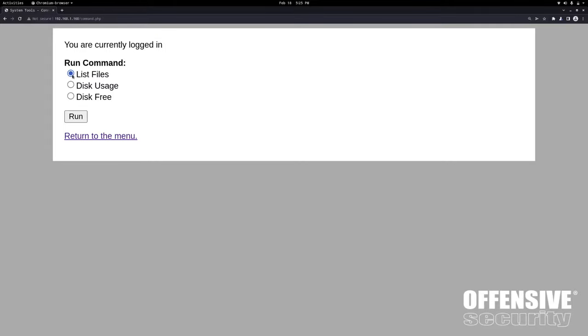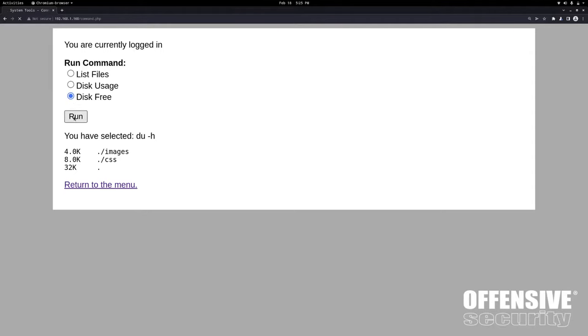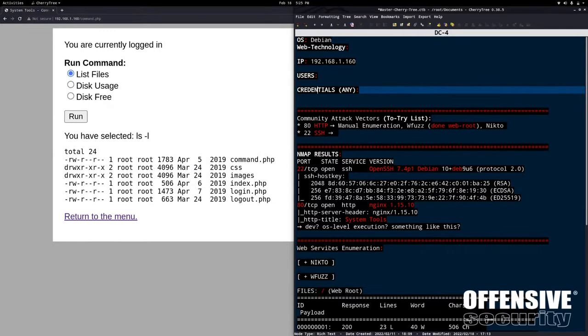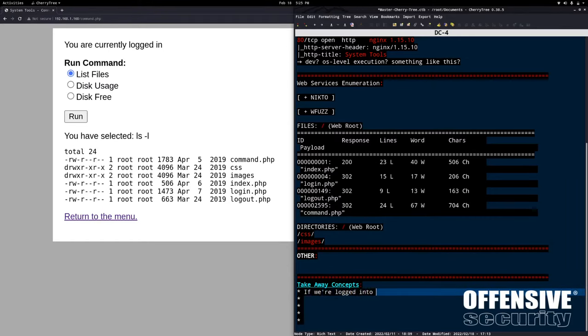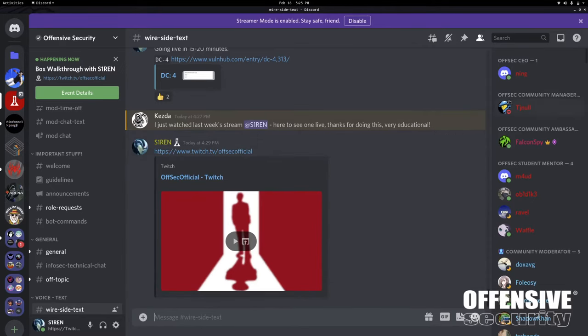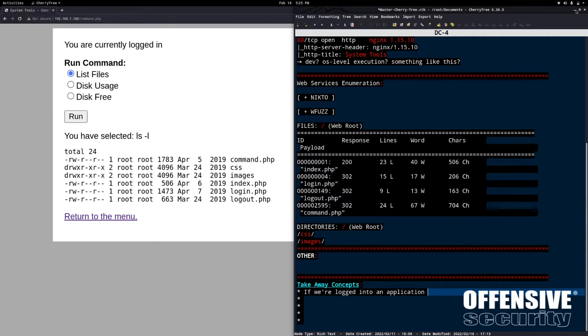Command. You are currently logged in - Run Command, List Files. We have three options we can click. That tells me immediately if I see system level output. In our takeaway: if we're logged into an application and we notice system level output - that is, the native web technology performing a system level command and outputting it into the browser - then consider a command injection attack.